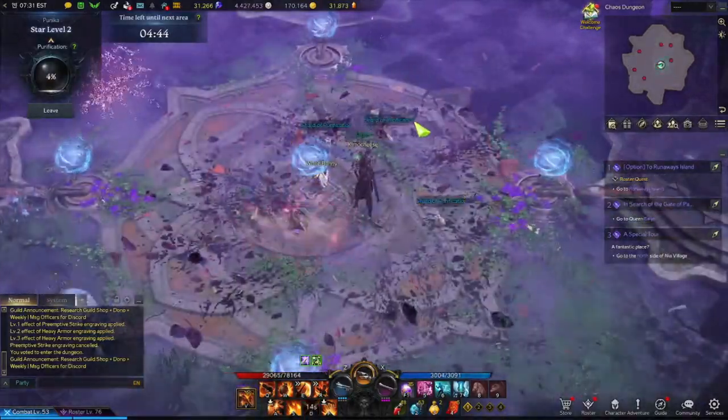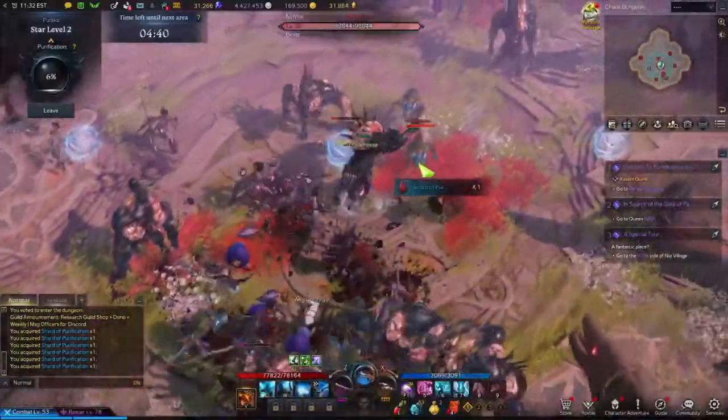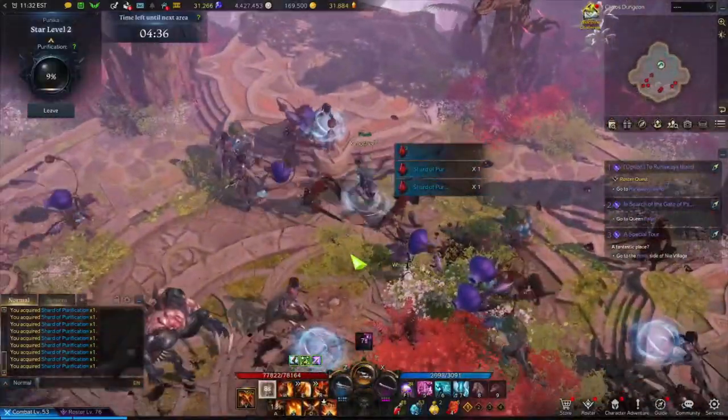The second engraving I recommend is Heavy Armor. Heavy Armor is more of a defensive engraving. This makes it so if you want to tab out for whatever reason — talk to someone or stop playing for 5–10 seconds — you can tank a couple hits without dying, which would be embarrassing and waste silver repairing your armor. Otherwise, if you want to go more offensive, Preemptive Strike is definitely going to be better.